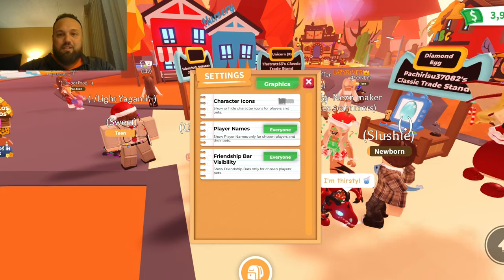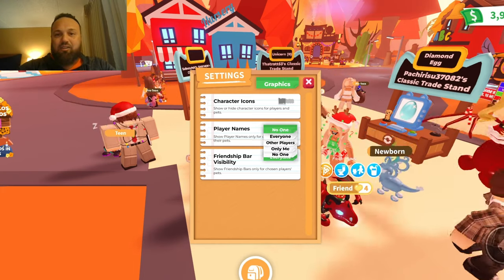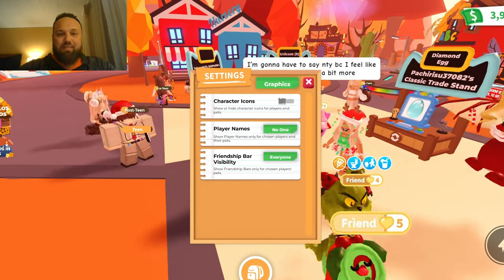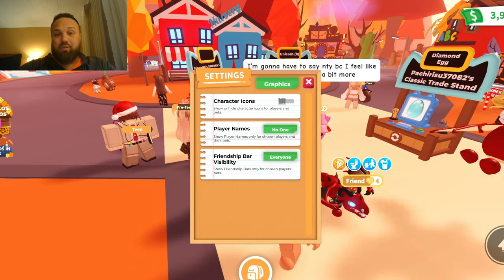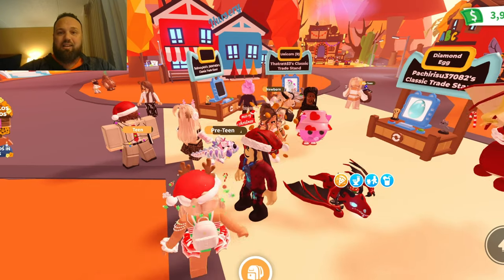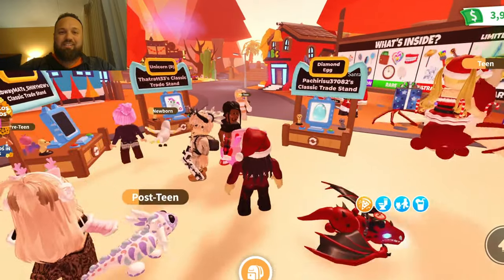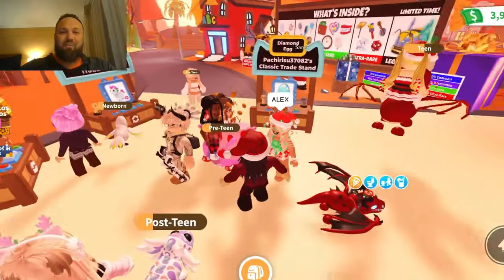Next, where it says 'Player Names,' go ahead and click 'No One.' Notice in the background how everything is really starting to clean up. Then for 'Friendship Bar Visibility,' also click 'No One.' That eliminates basically all the clutter around the map.